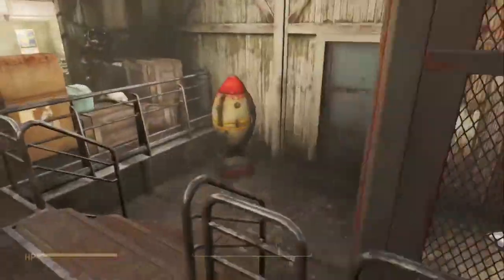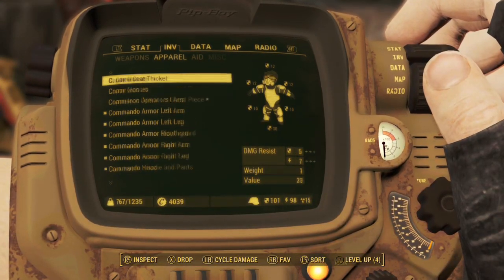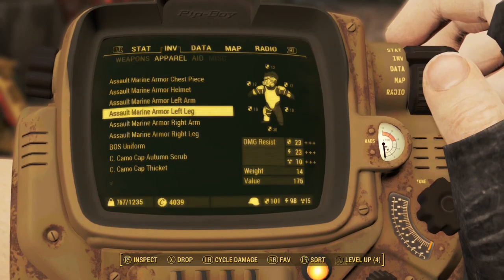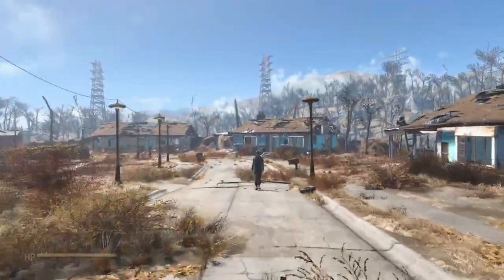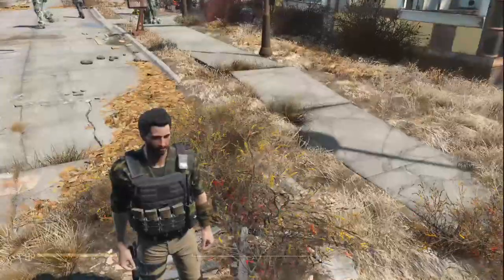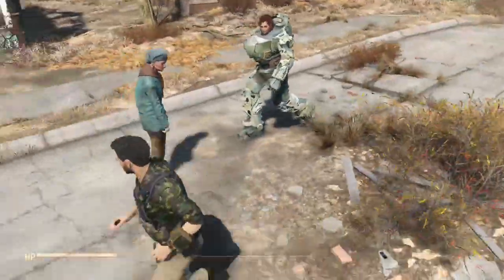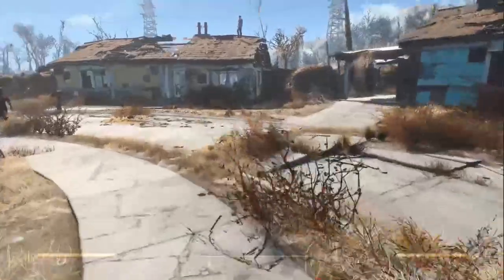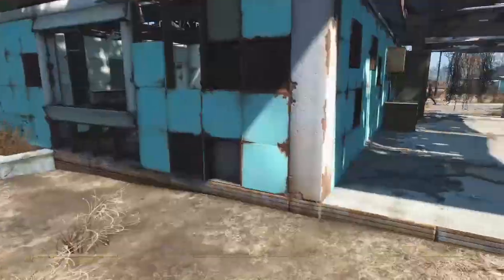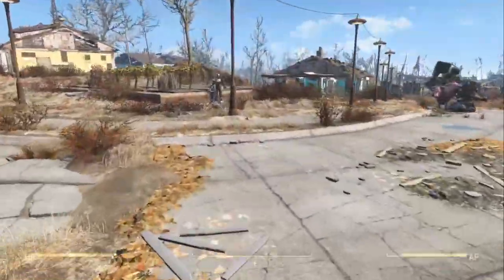What are the stats on it? It's fairly decent. It's not assault marine armor good, but it's still pretty good — it holds up pretty well. The next mod I want to cover is the Private Military Company outfit. You can change the colors of the shirt, the pants, and things like the patch. I think it's a pretty cool mod — it adds a nice modern touch and gives it more of a militia type feel if that's what you're going for in your playthrough.